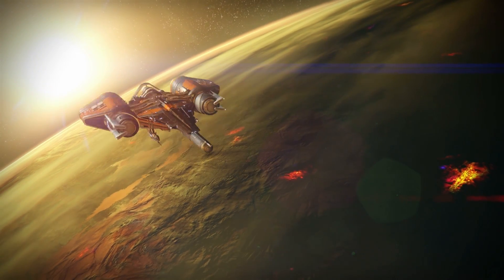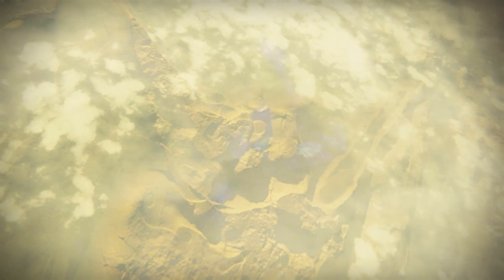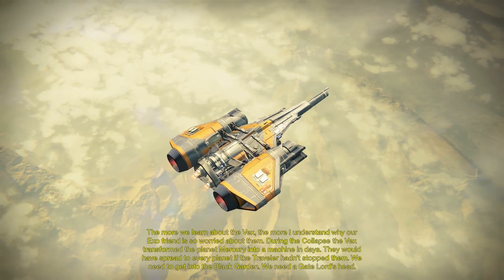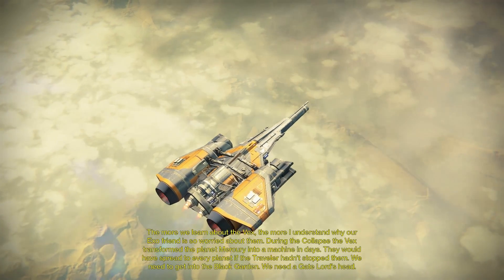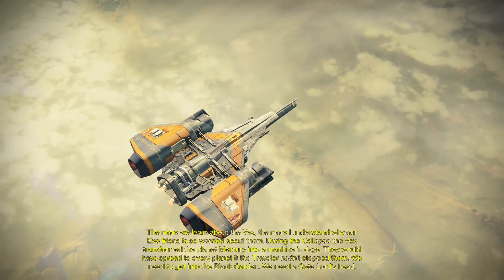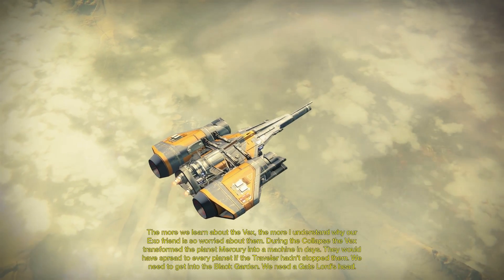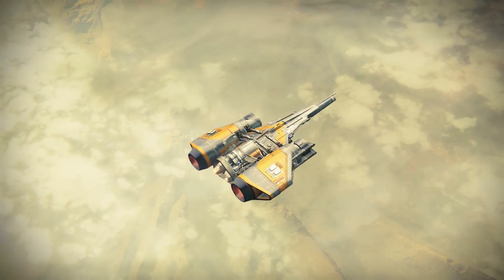The more we learn about the Vex, the more I understand why our Exo friend is so worried about them. During the collapse they transformed the planet Mercury into a machine in days. They would have spread to every planet if the Traveler hadn't stopped them. We need to get into the Black Garden - we need a Gate Lord's head. Whatever that means, let's do it. I'm excited about a Gate Lord's head.